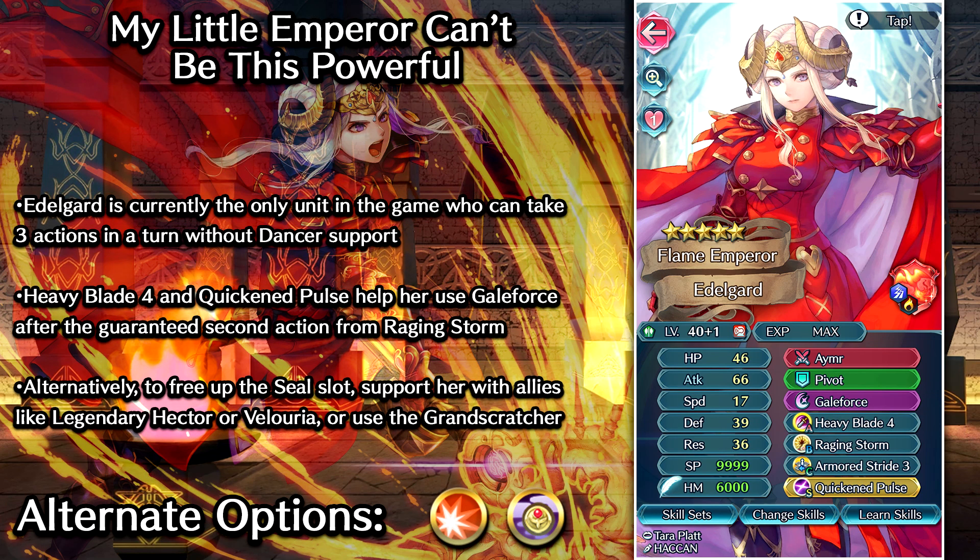For the high investment build, we do have the option of running Heavy Blade 4 instead of Attack and Res Solo. By sheer coincidence, Duo Ephraim is on the banner too, so you're free to actually have a chance at summoning Heavy Blade 4 to give to her — not a bad idea if you don't mind really investing in Edelgard. Heavy Blade 4 is by far her best A slot option. It's gonna give her 5 true damage when she's attacking and the special ramping effect, so we're free to change up her Sacred Seal on this build and run something else.